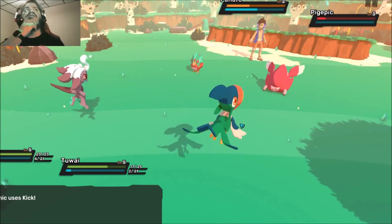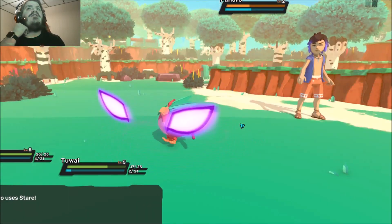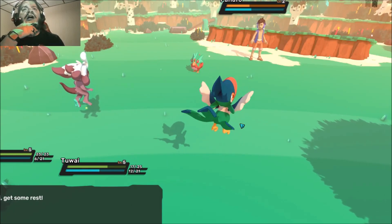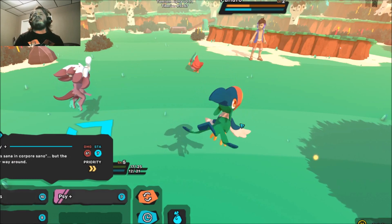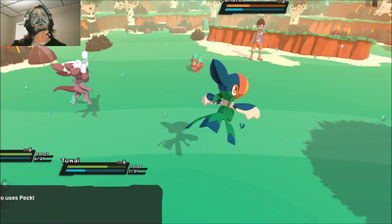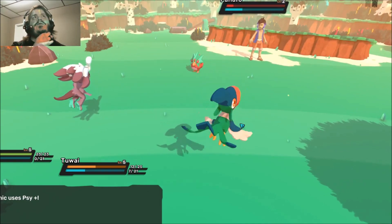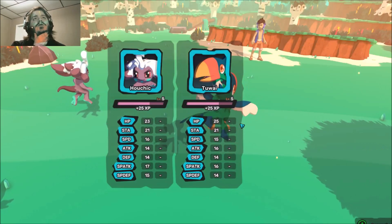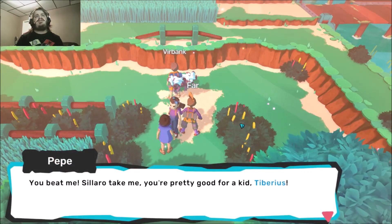The music's pretty decent too. I'm pretty sure you guys can hear it. So it looks like I knocked out Pig Pick. Using Stare again. Okay, so when you click Rest it restores a lot of stamina. You get XP mid-battle — I like that. Using Peck, Peck, and Psy — and it's knocked out. Alright, so I got some XP. We're at 43 pensums, 10-10 up. You beat me, Solaro. You're pretty good for a kid.